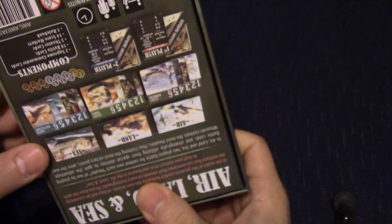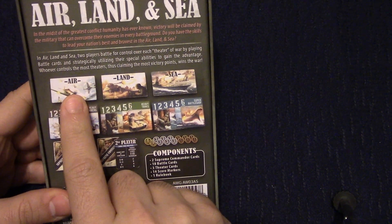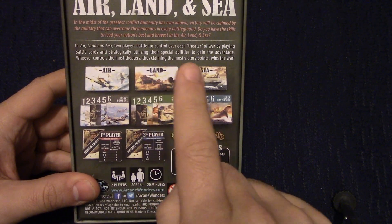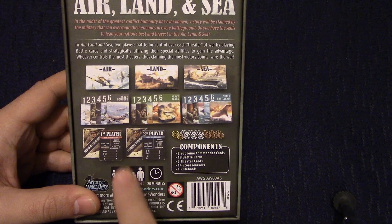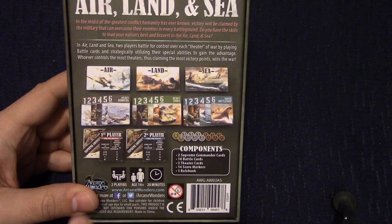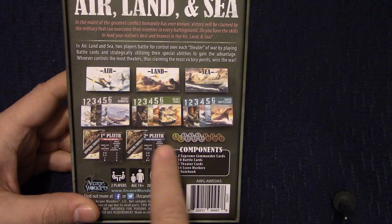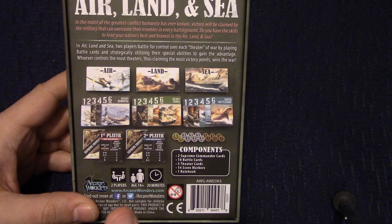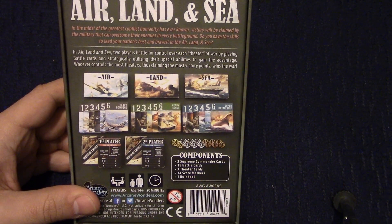It's a little box, and here's the back. You have three areas that you're going to do battle for — air, land, and sea — and you have 18 cards with which to do that. Six cards per area, and then you have a first-player card and a second-player card, and then you have some victory point tokens. I'll open the box up and show you how you battle for control over these areas.